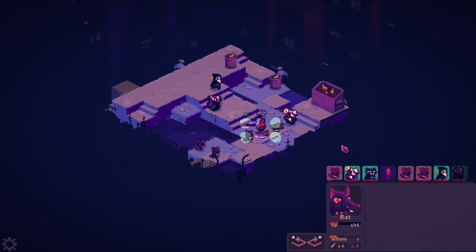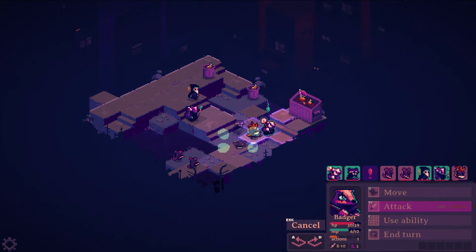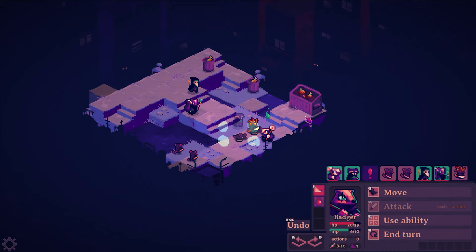The exclamation marks mean more enemies are going to spawn — he got upgraded to a new thing. I'm going to start with an attack here and then move around these poison clouds and see what I can do.